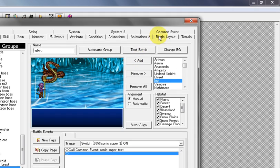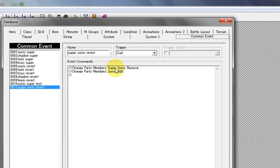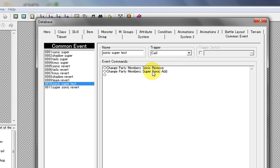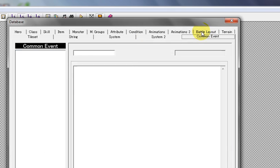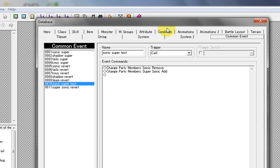What that'll do is call upon the event in order to remove Sonic and add Super Sonic. Technically, when you select the skill on that list, it will activate this common event, which will remove Sonic and replace them with Super Sonic in battle.